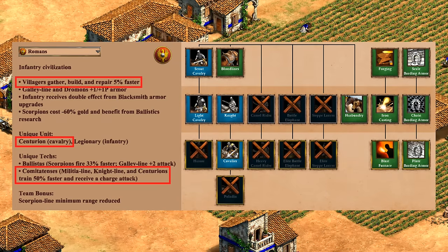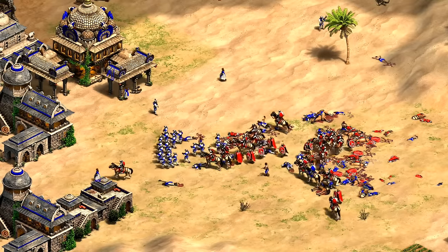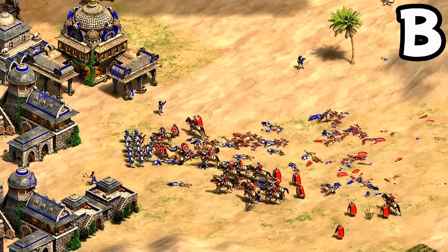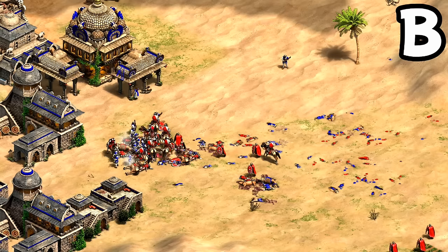Moving on to cavalry, I actually think Romans function completely fine as a cavalry civilization. You have a strong start into scouts or knights with bloodlines, leading into fully upgraded cavaliers, with a unique tech giving them faster creation and a charge attack. You also have the centurion as an alternative if you need even more punch in the late game. In a team setting I'd actually lean toward Roman cavalry over infantry or archers to start. I might not call them top tier as they're missing Hussar and Paladin, but it's enough for a B, and cavalry can definitely play an important role in raiding and dealing with hand cannoneers or siege, which their infantry can otherwise struggle against.